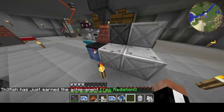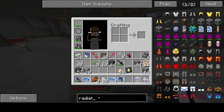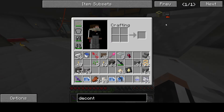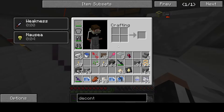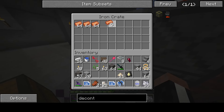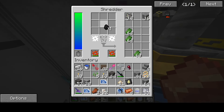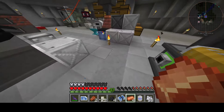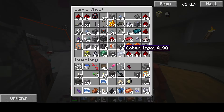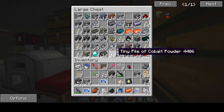We got the radiation achievement — we're going to die soon. So the way you deal with radiation is you make a radiation decontamination machine, which doesn't exist in the real world. I wouldn't recommend messing with radioactive items in the real world — that's not really a good idea. What really sucks about being irradiated is that your hunger bar just goes down every time Steve vomits. Look at that — goodbye hunger bar. There's no point in eating while you're irradiated because you'll just die. We need lead powder, which I think we have in this bin here.